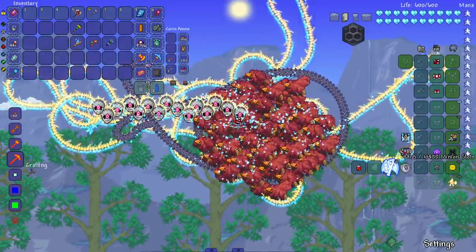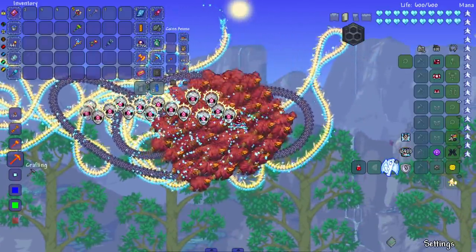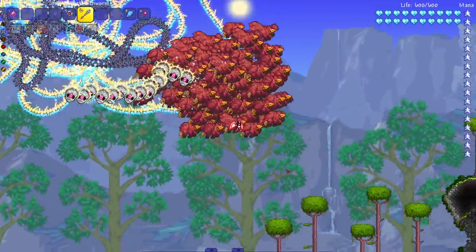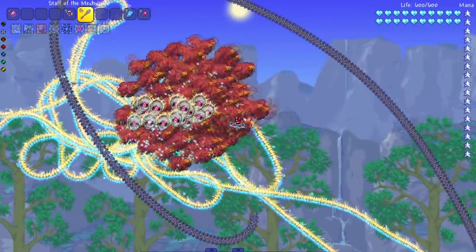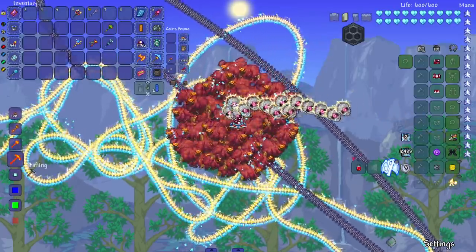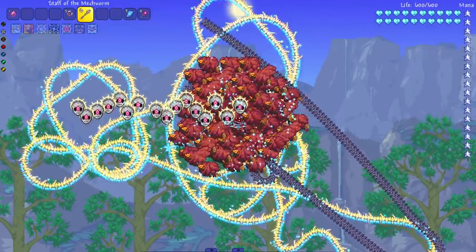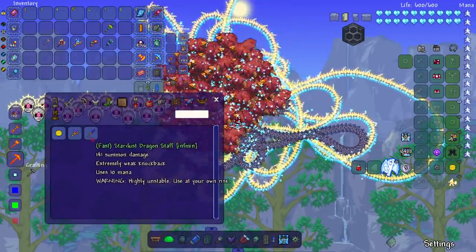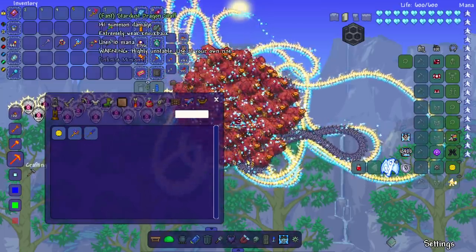Let me get this to 500 — or actually I wanted to get it to a thousand. The game is definitely getting laggy. Maybe I need to do some other minions and then settle for worms. We're at 933.5. Let me do some of the mantids — and that went down. I got a lag spike right there. It doesn't seem like we're going any higher, which is a little annoying. Now let me take out the big boy — the fast stardust dragon staff. It says 'highly unstable, use at your own risk.' I am super interested to see what this does.